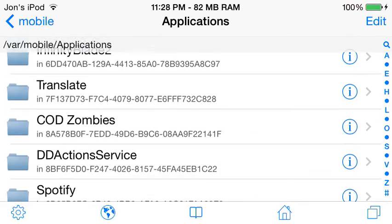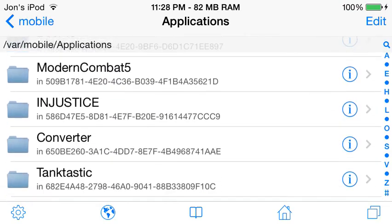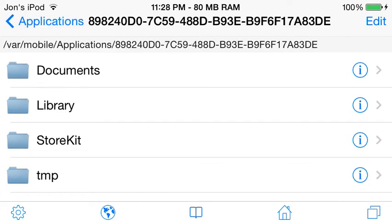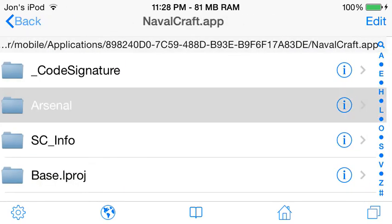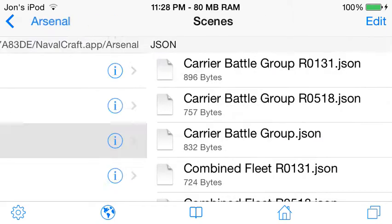Scroll down to Naval Craft — I've got a million apps, let me find it. There it is, Naval Craft. Next, you don't want Documents, you want the dot-app folder. Go to Arsenal, then go to Scenes.